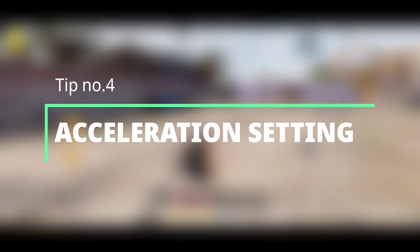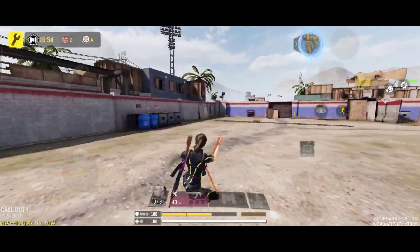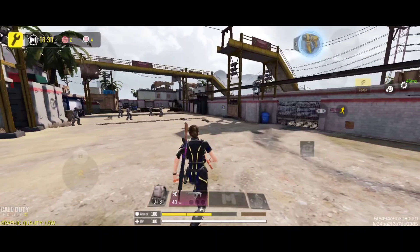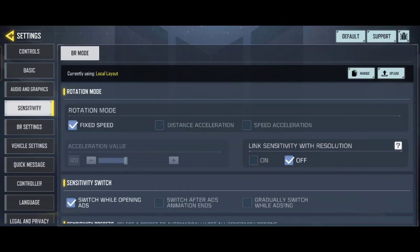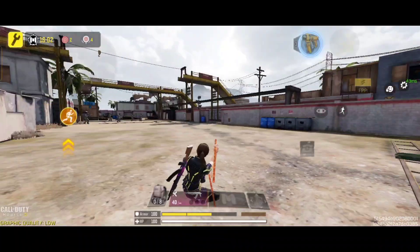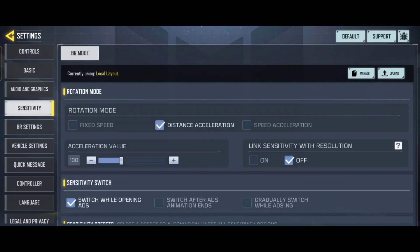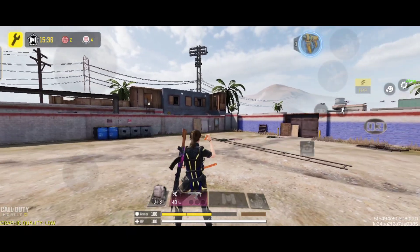Tip number four: acceleration setting. In sensitivity settings there are three main settings for acceleration - fixed acceleration, distance acceleration, and speed acceleration. In fixed acceleration, the value is set to default no matter how fast you swipe. In distance acceleration, whatever value you set, when you swipe your cover only the distance which you set in settings. For better understanding, set the value to zero and you can see when you swipe your cover only a small distance.